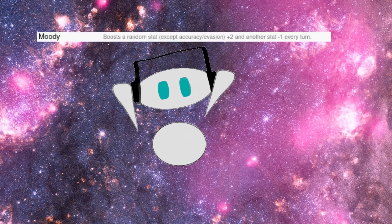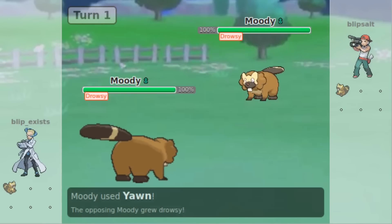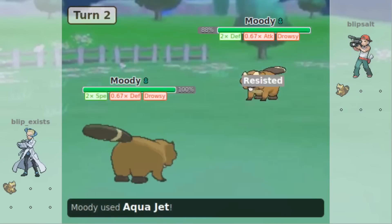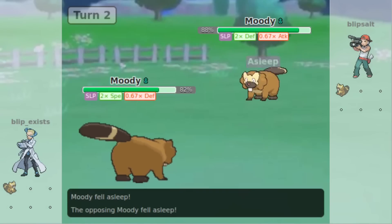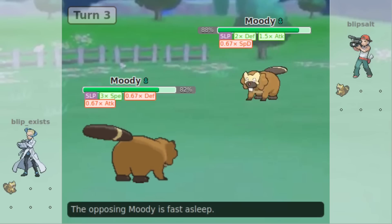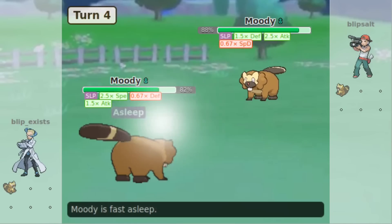The next ability is Moody! Moody will raise one stat sharply and lower another every turn. This ability is stupid — it could be worse, as it used to be able to raise Evasion, but as it stands now, it relies fully on luck to win. That's not a good thing. Moody can be one of the best or worst abilities in the game depending on your luck, and it's just plain annoying in competitive. However, it is a pretty fun ability in regular play.